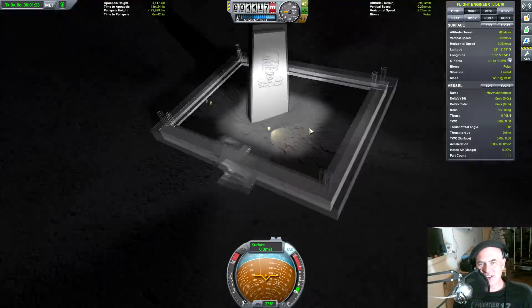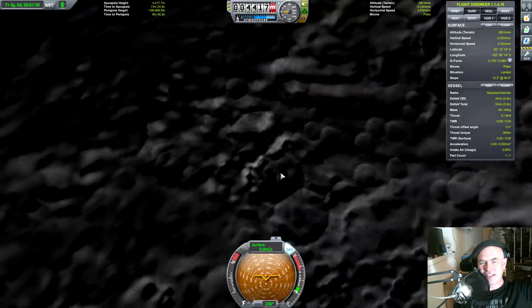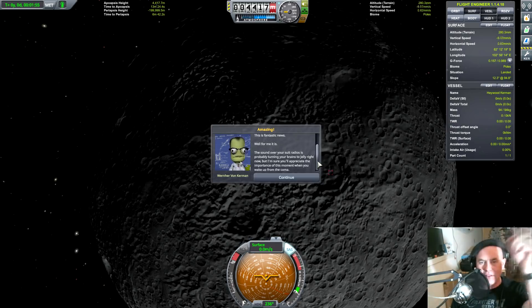No crazy noises — what's going on? It's like it's transmitting a signal out into space. The anomaly has woken up and it's transmitting a powerful signal to Jool. The sound of your suit radio is probably turning your brains into jelly right now, but I'm sure you'll appreciate the importance of this moment when you wake up from the coma.